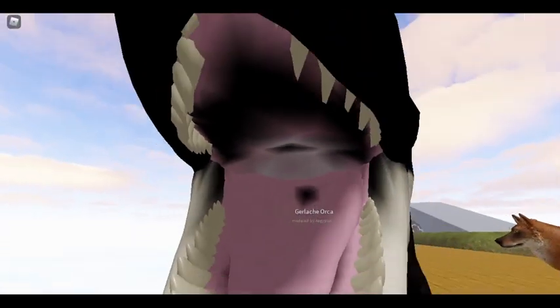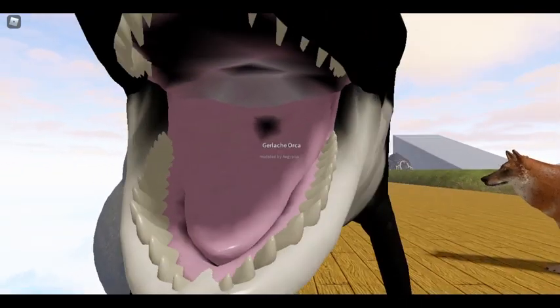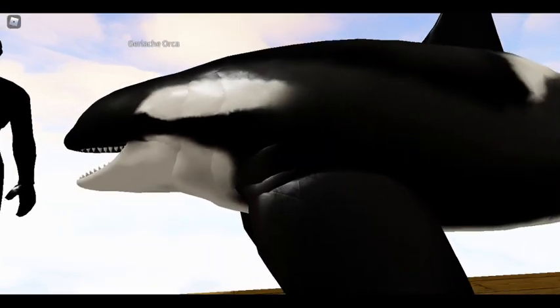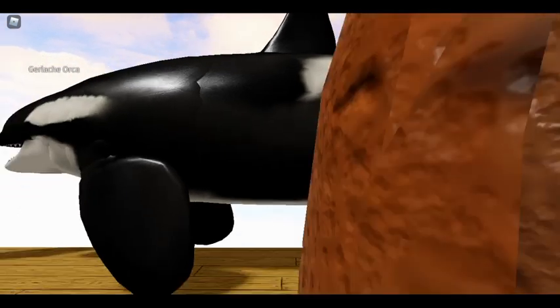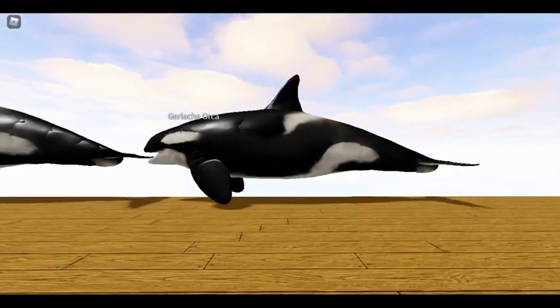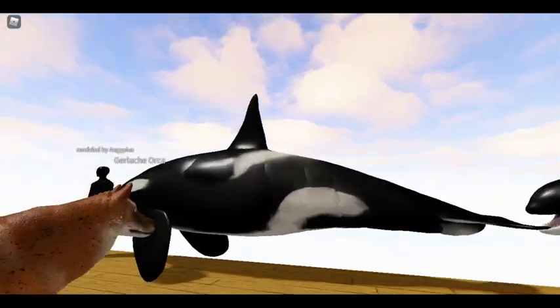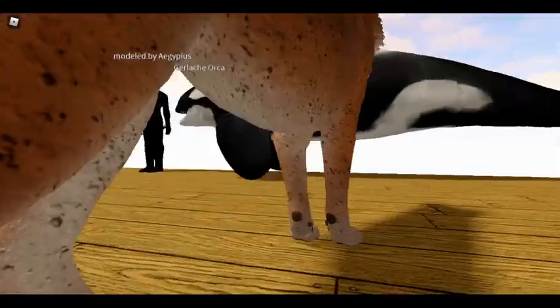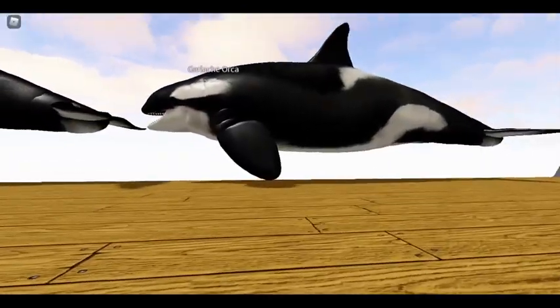We're changing up the way orca gameplay works because there are too many large animals in the ocean, and we want something to predate on the smaller creatures. Here you can see the male model compared to the female model, which is obviously much smaller. The dorsal fin is much different, as well as the pectoral fins compared to those on the female.